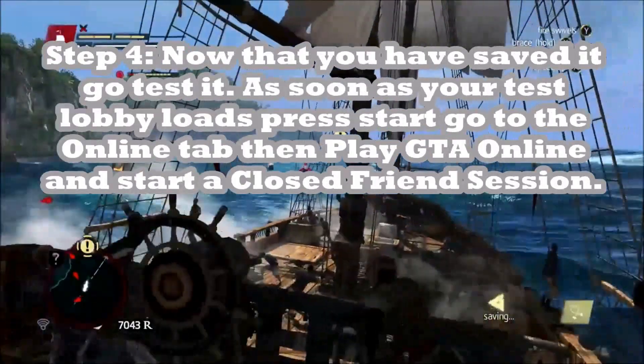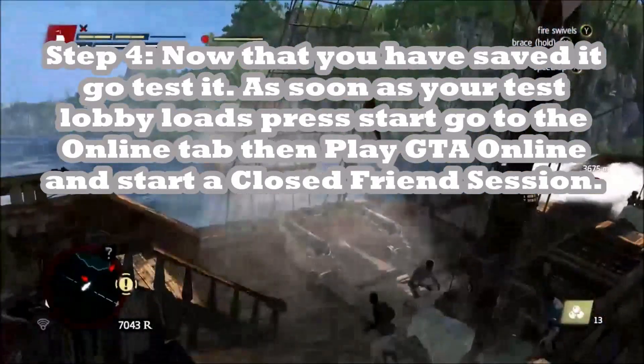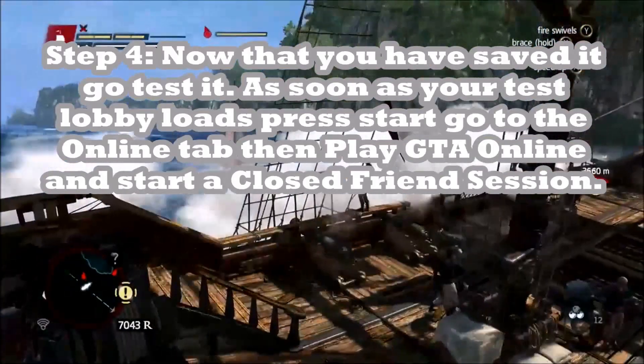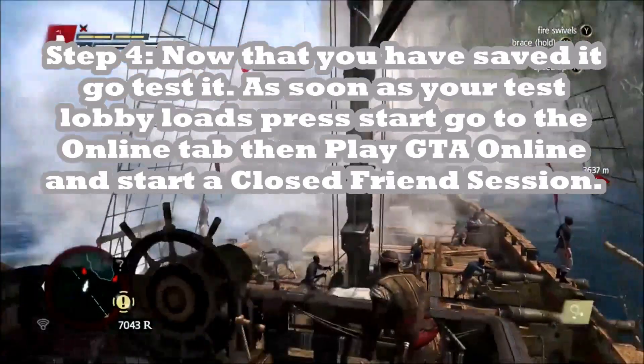Step 4: Now that you've saved it, you want to test it. As soon as you get into that test lobby, press start, go to the online tab, then play GTA Online, then start a closed friend session.